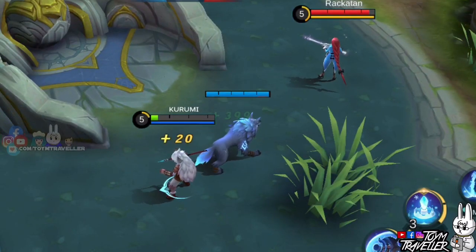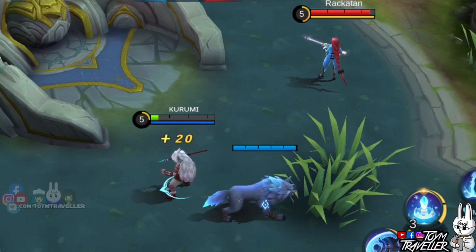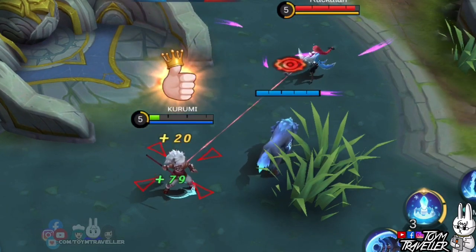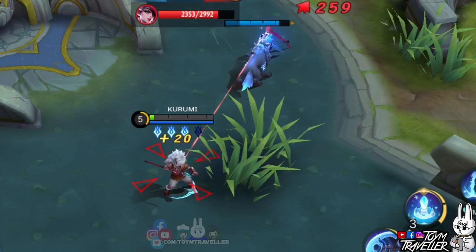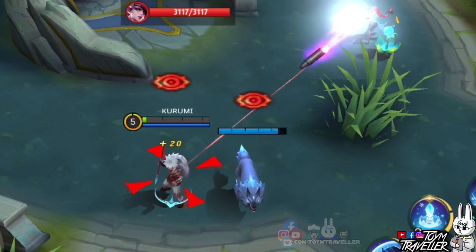Now let's head over to hero testing. First, let's test their relationship against Leslie's ultimate skill. Leslie's ultimate skill will shoot 4 fatal bullets that could kill us. Let's see if we can have Koopa block it for us. As you can see, we can't control where Koopa goes, so if you rely on Koopa to block the bullets for you, he could either protect you or betray you.